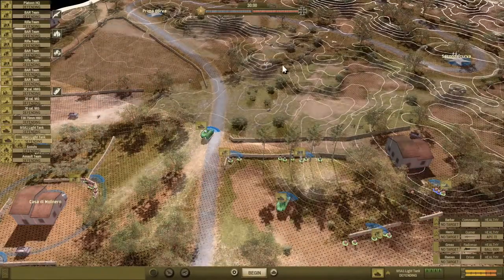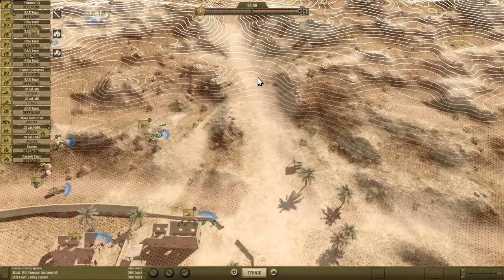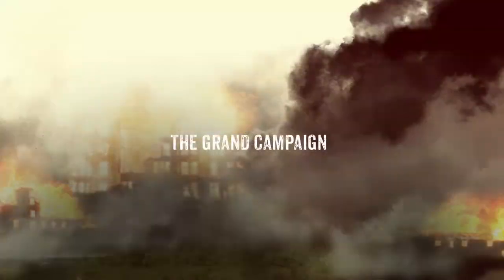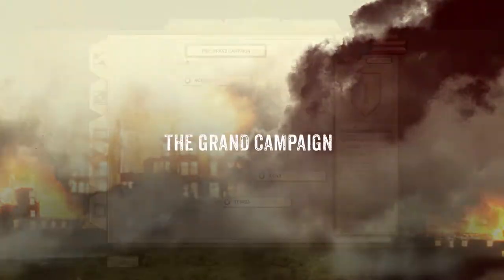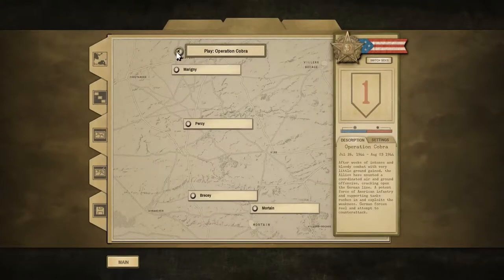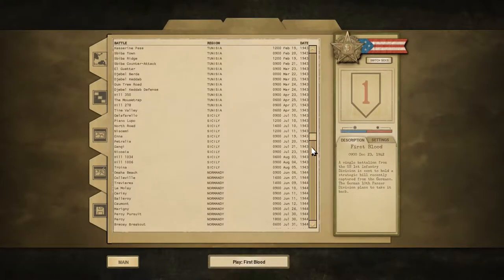Every unit has its own equipment and set of ammunition, impacting the way which they can spot the enemy and react to its presence. The Grand Campaign contains 3 theater campaigns, comprised in 11 historical military operations, for a total of 36 linked battles.